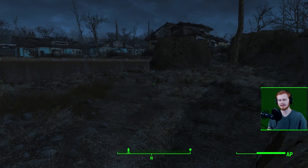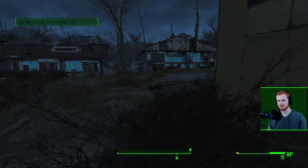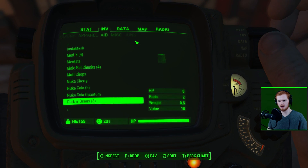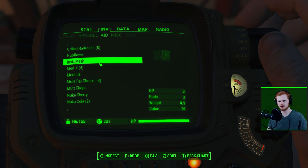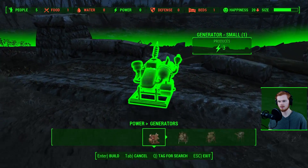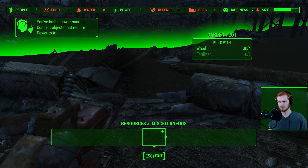You might be thinking — isn't dirty water harmful? Doesn't it cause illnesses like parasites? Honestly, through my travels in survival mode, dirty water has given me no problem. I drank it almost 20 times and it hasn't given me any illness. It doesn't seem as harmful as it was in the beta, and it doesn't even give you that much radiation. You don't even need Lead Belly to combat the radiation from dirty water. It's more important that you quench your thirst and avoid the intelligence debuff.